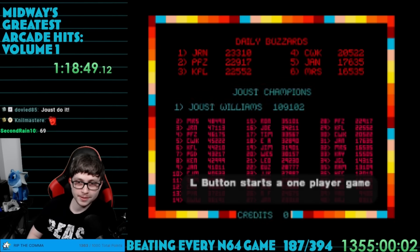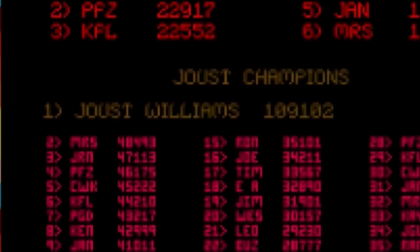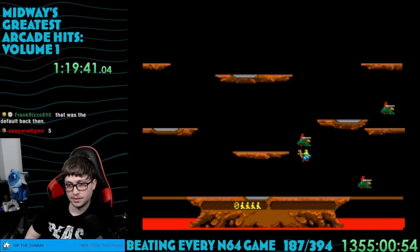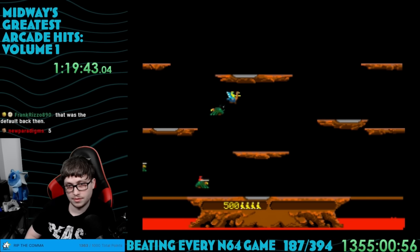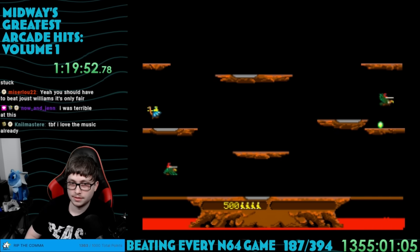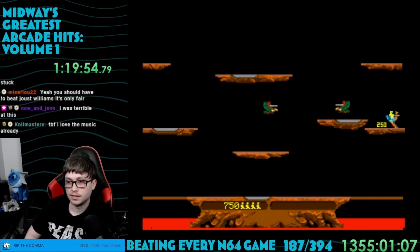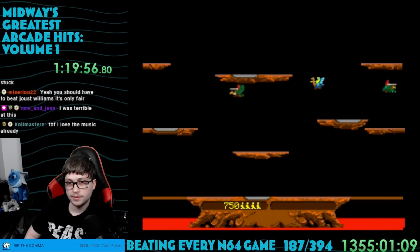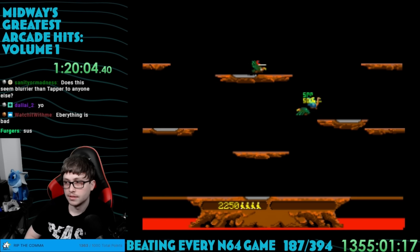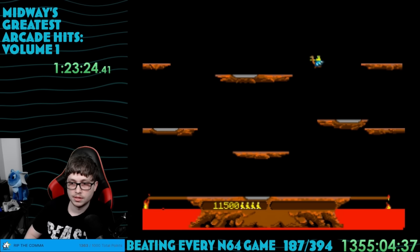Joust did have a high score set by the world-renowned Joust Williams — even better than Todd Rogers. The way Joust works is you are a yellow character riding an ostrich and you're fighting the red enemies. You tap A to flap the wings causing you to ascend. The goal is to land on the other people's heads — when you do they drop a little orb that you pick up for points. If it takes too long it hatches into a new enemy. Seems simple enough but it can get tricky.